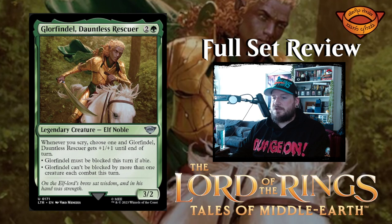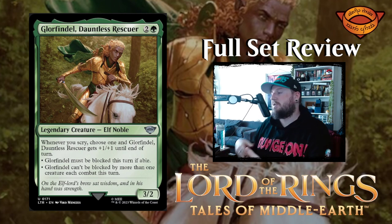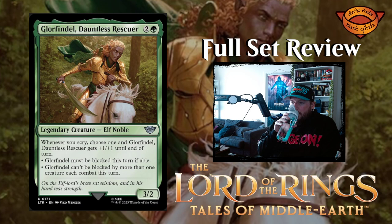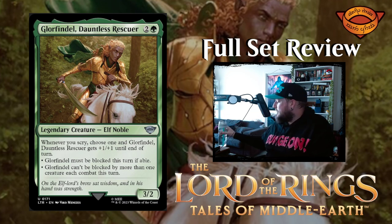Next up we've got Glorfindel Dauntless Rescuer — two and a green for a 3/2 legendary elf noble creature. Whenever you scry, choose one: Glorfindel gets +1/+1 until end of turn, and either Glorfindel must be blocked this turn if able, or Glorfindel can't be blocked by more than one creature each combat this turn. That's not terrible — I could see a world where in combination with a bunch of other things this is really powerful, but kind of just mediocre on its own.